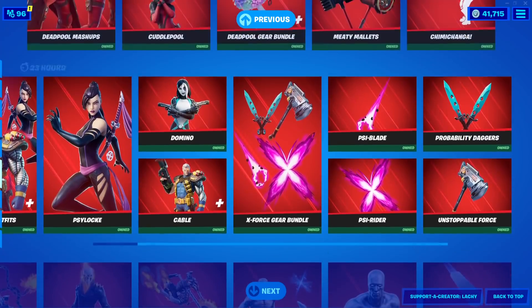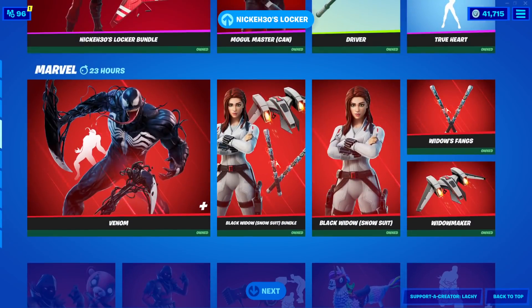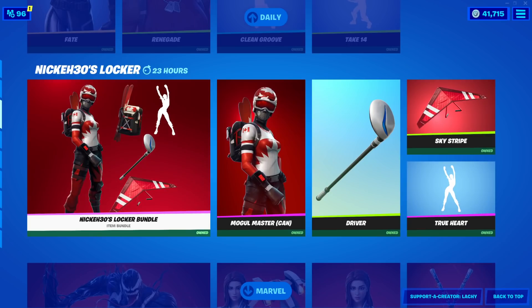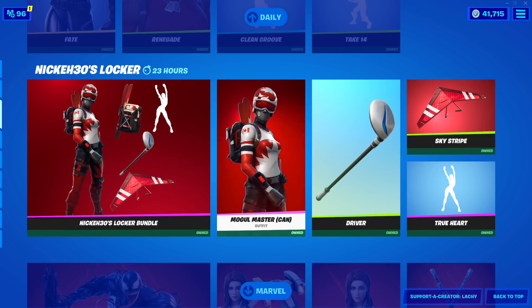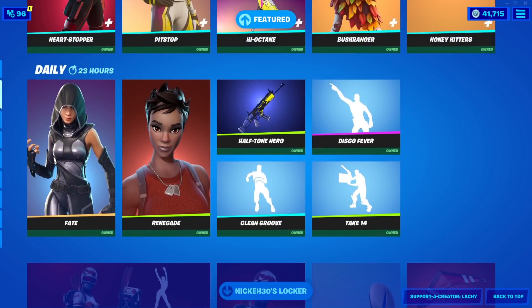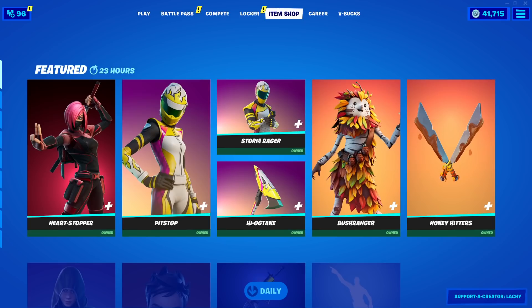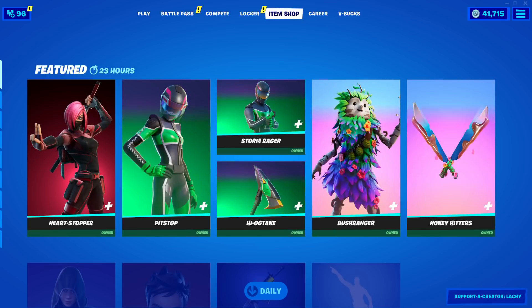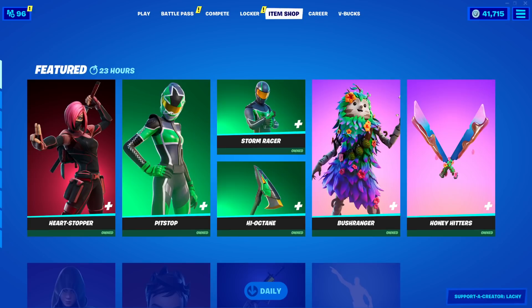But that's it for the shop. Everything else from yesterday is the exact same. You have the Nick A30 locker bundle still here. You can buy the whole bundle for, I believe, 2,100 V-Bucks, or you could get them all separate. Mogul Masters are pretty sweet. And that is it — that's it for the shop today, guys. Hopefully you guys enjoyed. If you did, let me know with a like, comment down below what you think about the shop, and subscribe for daily content. Have a great one, everyone. See ya.